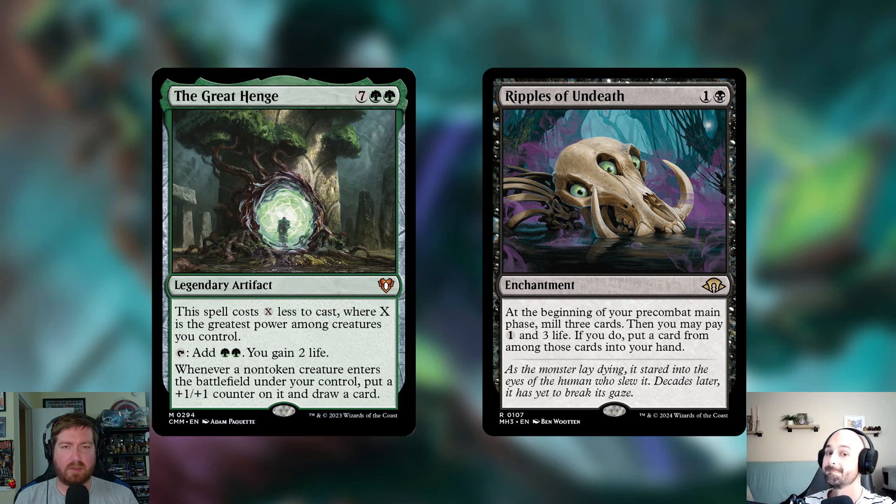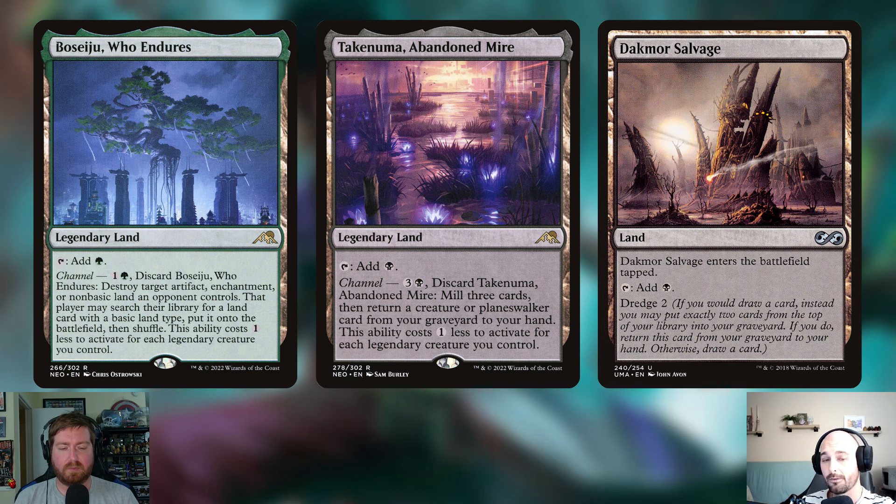Finally, let's touch the mana base. First is Boseiju, Who Endures — a legendary land that taps for green, or you can channel it by paying one green and discarding it to destroy target artifact, enchantment, or non-basic land an opponent controls; that player may search for a basic land. The ability costs one less for each legendary creature you control. Boseiju can be used as a land if needed, but more powerfully it removes a pesky permanent while also fueling our graveyard through the channel — and channeling can't be countered because it's not a spell.